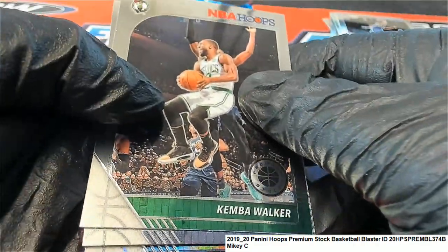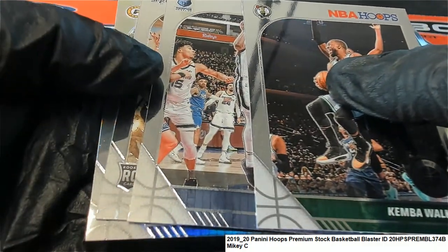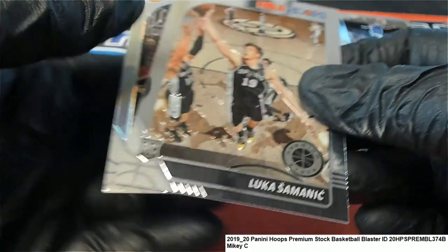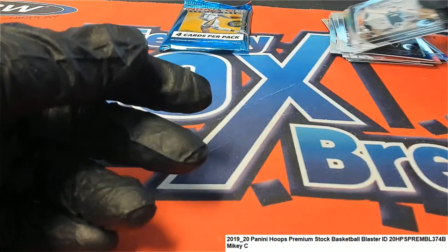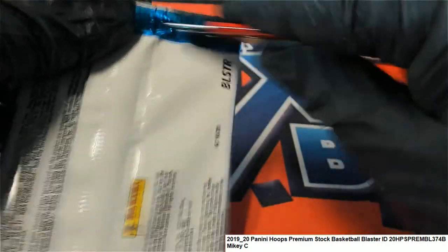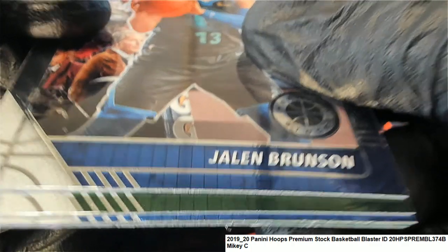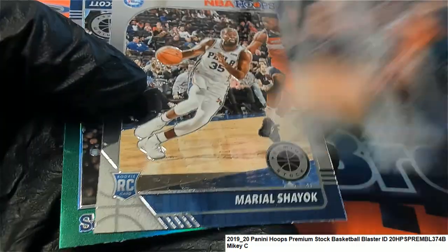Kemba Walker. Josh Jackson. Spurs rookie card and a Pacers Jeremy Lamb silver. Big Hit Boulevard, here we go, here we go - Big Hit Boulevard!